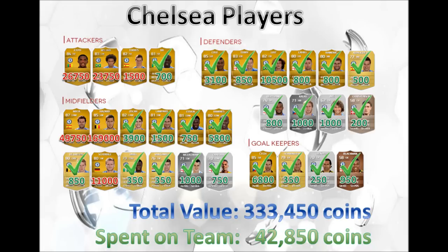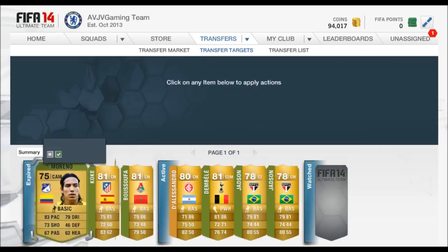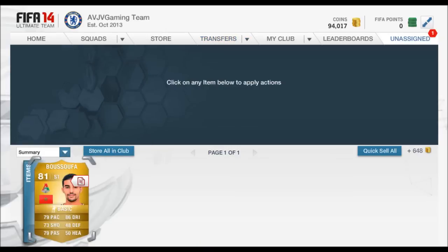Today the midfield is going to be released. You can see up on screen we've got 6 players remaining left of the series: Hazard, Mata, Etu, Willian, Schurler, and Torres. You guys asked me to update the tick list, so that will be at the end of the video.